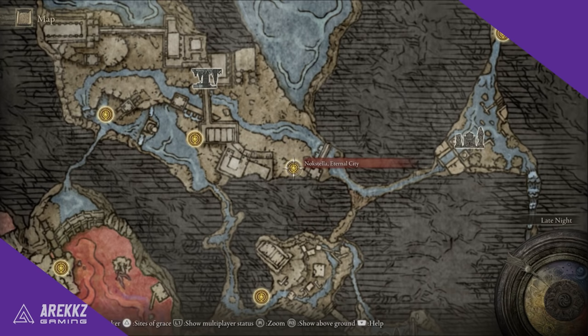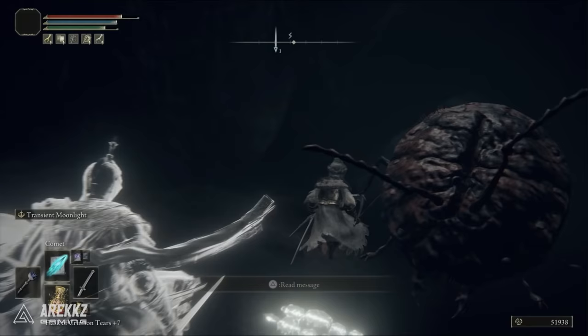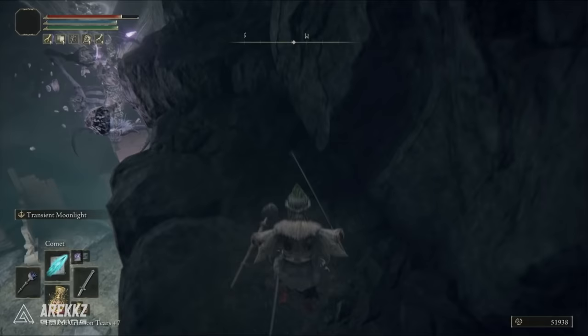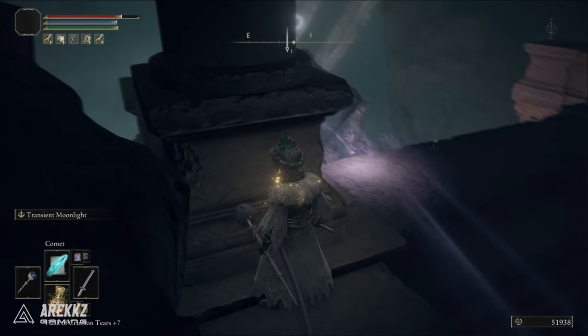From the Noxtella Eternal City Grace Point, make your way southeast and follow where I run past all of the ants and into this little cave. From here, run along the cliff side and carefully check where you're going to land to make sure you don't fall off. Be careful of the big monster hanging from the ceiling — it will use a special gravity spell to shoot loads of rocks at you, so time it correctly by hiding behind a pillar to block it, then run out and pick up the weapon.